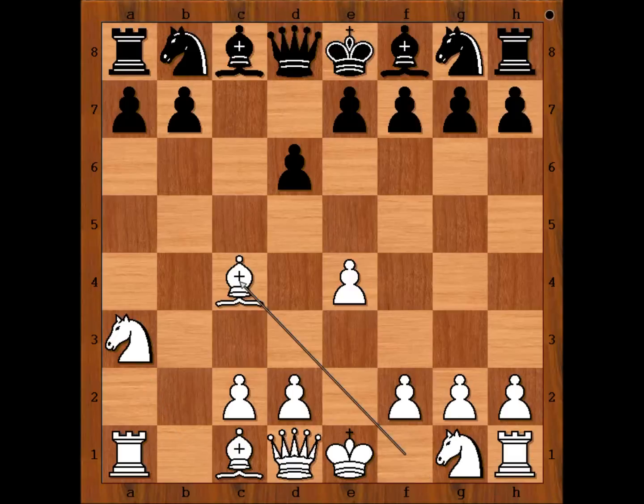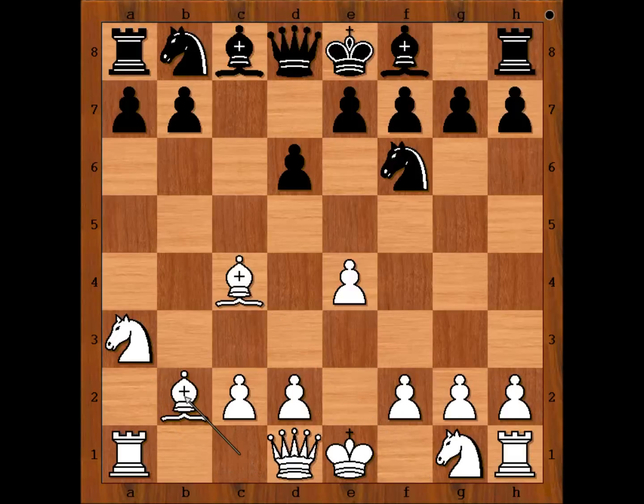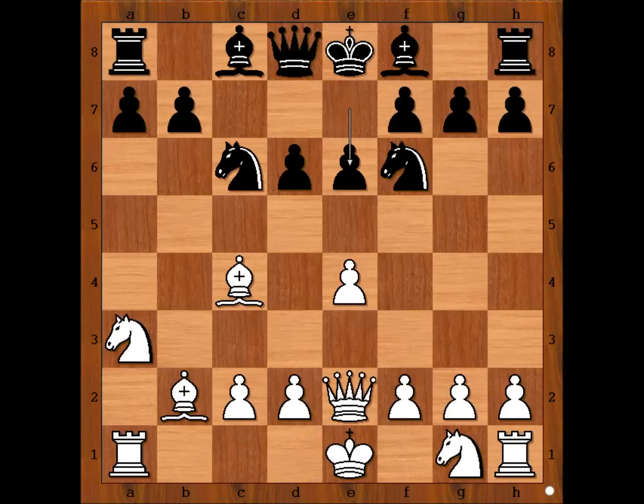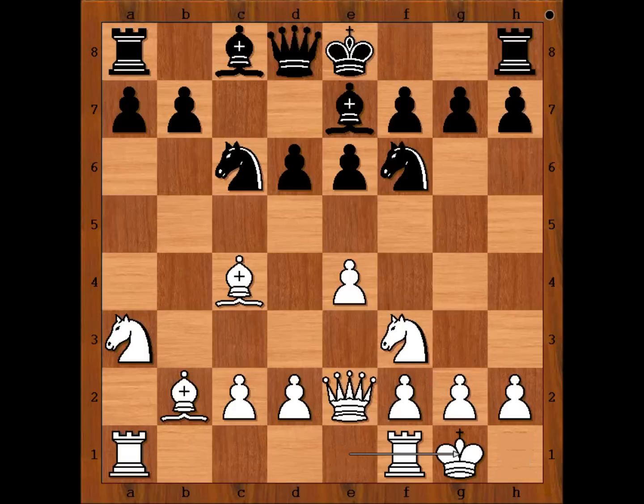D6, Bishop to C4, Knight to F6, Bishop to B2, Knight to C6, Queen to E2, E6, Knight to F3, Bishop to E7, and both players castled on King's side.